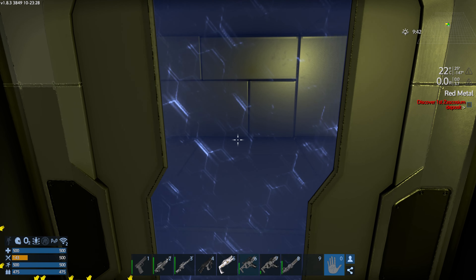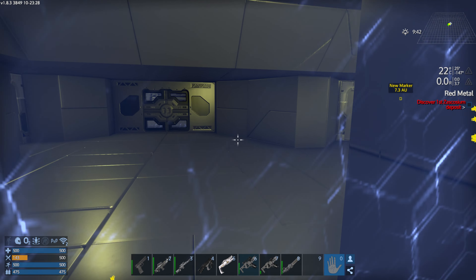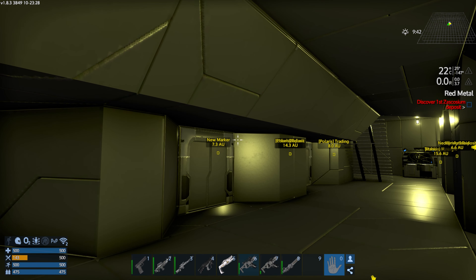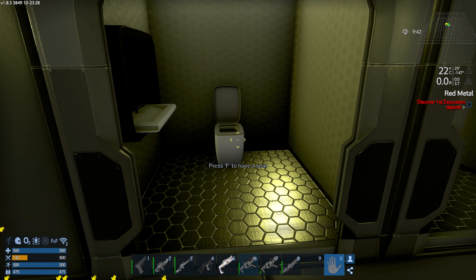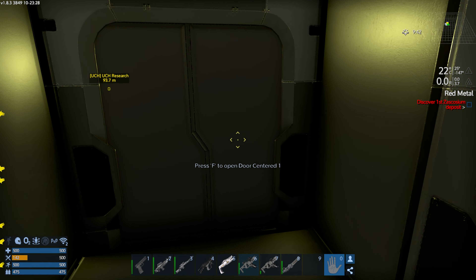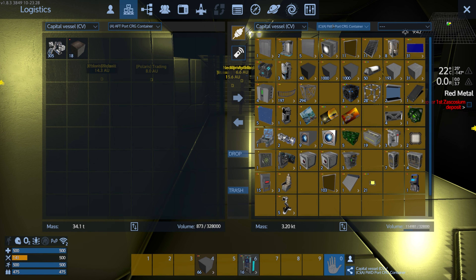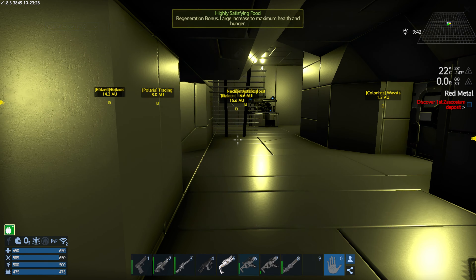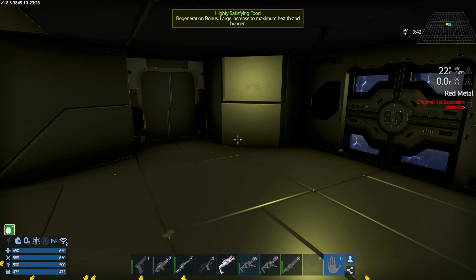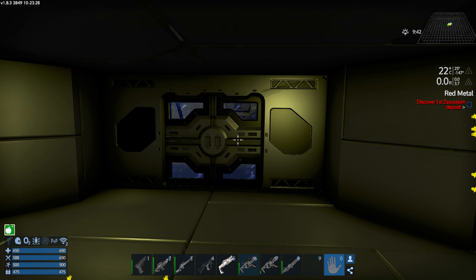That area brings us to the shower room, and coming out you have the hallway leading up into the engineering area. Directly across from the habitation area you've got the head — or the latrine, depending on which terminology you prefer. There's also a hallway entrance into this section as well, and then that's the engineering section.